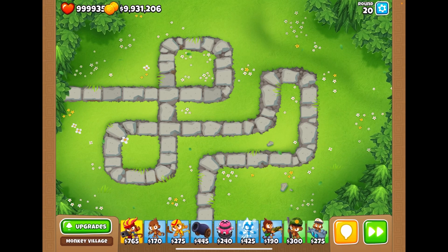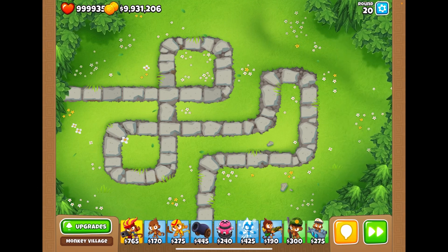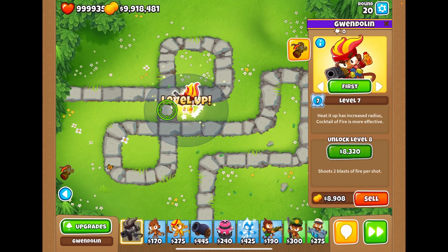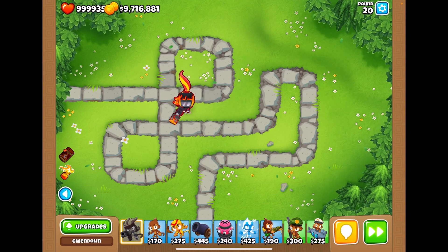This is kind of like a training simulation that we can actually use to test out different monkeys. For example, last video we didn't really get to see what these guys do — like this Banana Farm is pretty good, and we have our Monkey Village. So we can actually see what each individual monkey does. That is incredible! We took out a BFB pretty easily. I haven't seen all the heroes — Gwendolyn is just one of the many heroes.